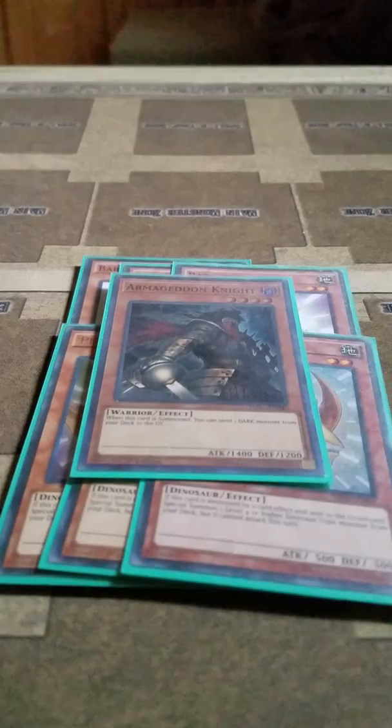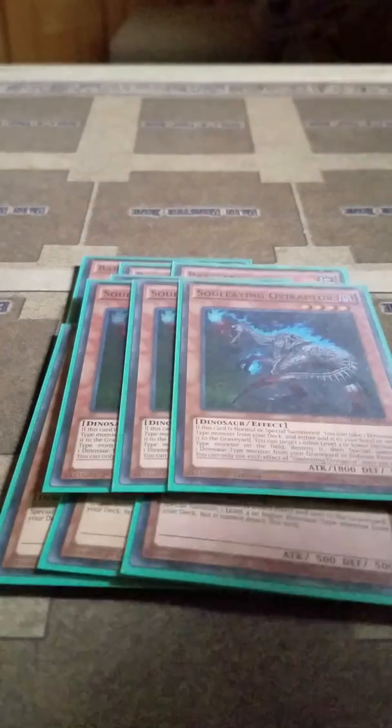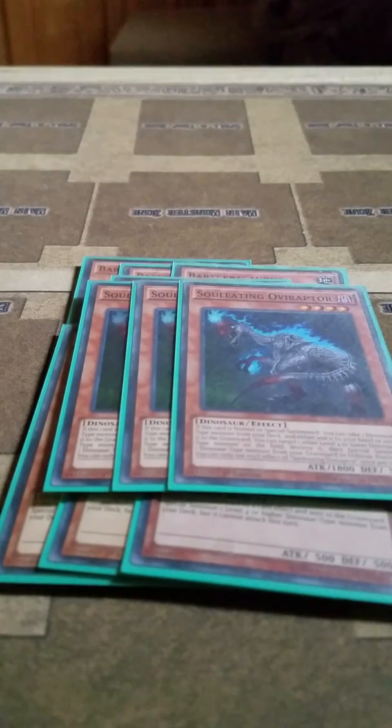Then I play 1 Armageddon Knight so that I can send either a Shadal monster or Overtex Coatls to the grave to search. Then I play 3 Soul-Eating Ophiraptor. It's a walking Foolish Burial or Rota for any Dinosaur monster, and it can destroy one level 4 or lower Dinosaur on the field to then bring back a Dinosaur from the grave in Defense Mode. Each of its effects is once per turn.